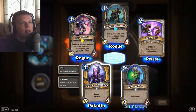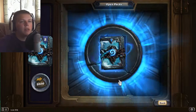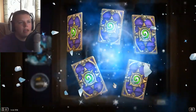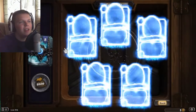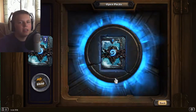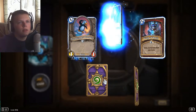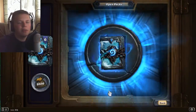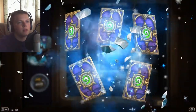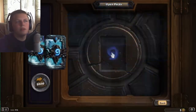There's one — Lillian Voss. Not very good, but that's fine. I really don't want to build a deck around that card. We'll see if we can try to get something else here. I don't think I can even build a deck around that card — it doesn't really do much.